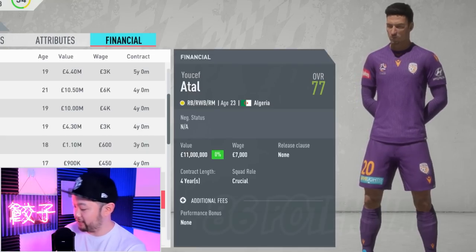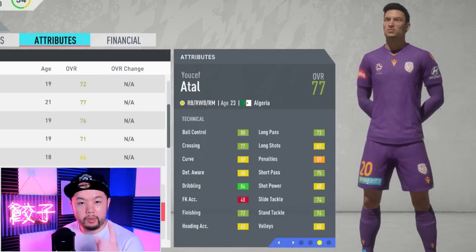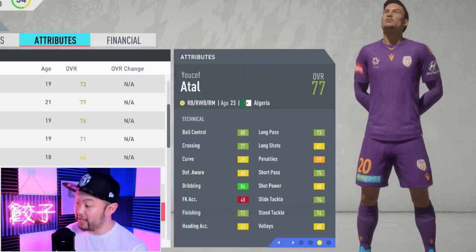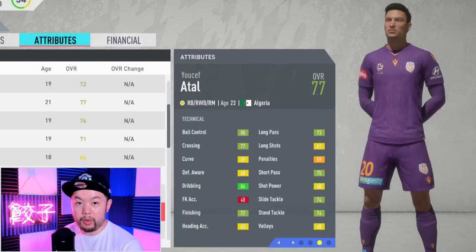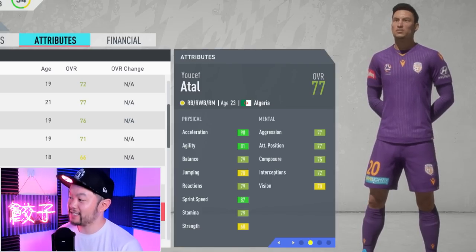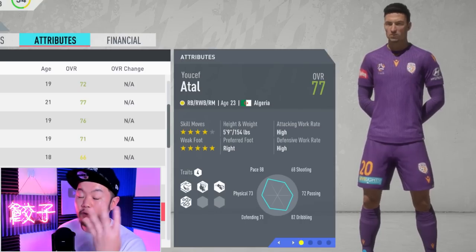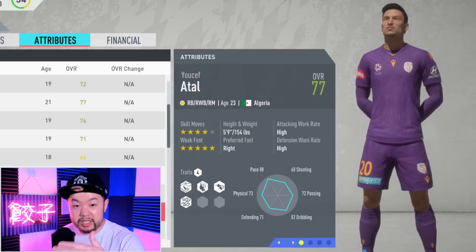Now we move on to right back, starting off with Atal. He is 77 overall with a potential of 86 and a starter value of 11 million. If you're going to buy only one youngster on this list, I would probably recommend either Leao or this man, because look at his stats: greens in long passing, short passing, slide tackle, stand tackle, finishing, dribbling, crossing, and ball control - for a guy who can play right back, right wing back, and right mid. His mentals show greens in aggression, attacking positioning, composure, and interceptions, then 90 acceleration, 87 sprint speed, and light and dark greens in all other physicals. And he has four-star skill moves and a five-star weak foot - he is a right-back Marcelo. Pick him up and basically play him anywhere.